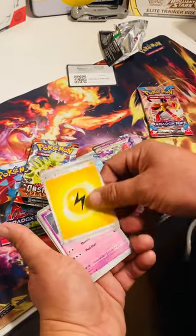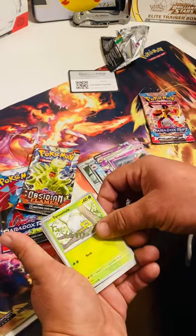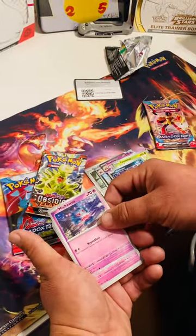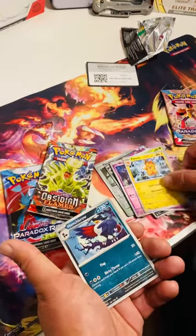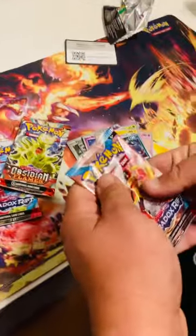Basic energy, Lightning, Sandygast — pretty cool — Tarountula, pretty cool, Murkrow, Misdreavus — one of my favorite ghost types — Tinkatuff. We got a Pommo, pretty cool, and a Honchkrow — one of my favorites. And then we're gonna go with Paradox Rift.